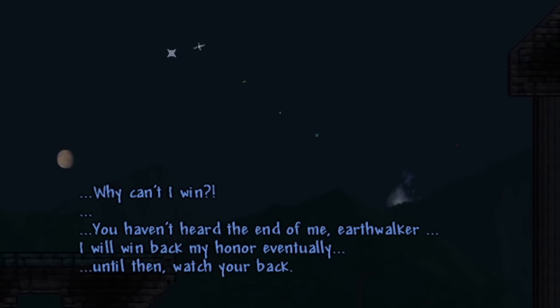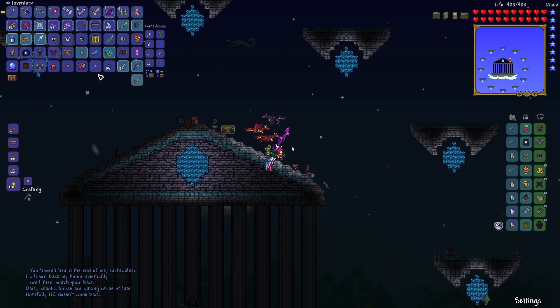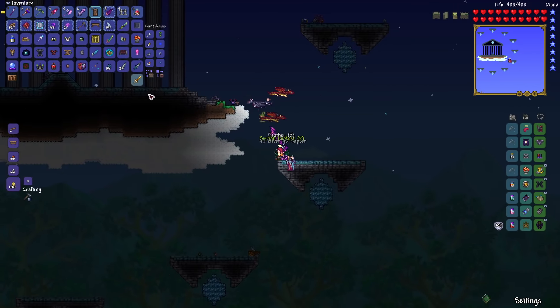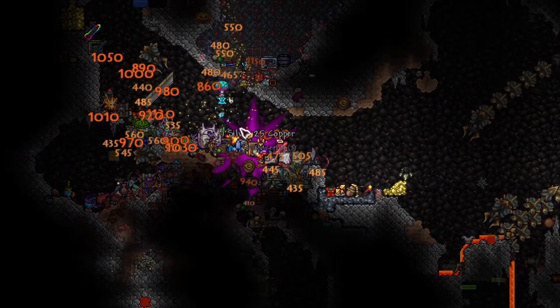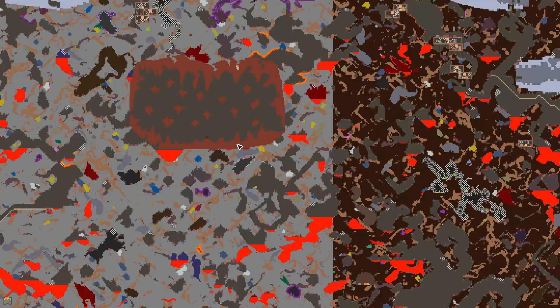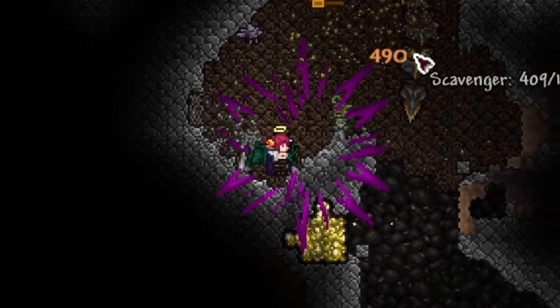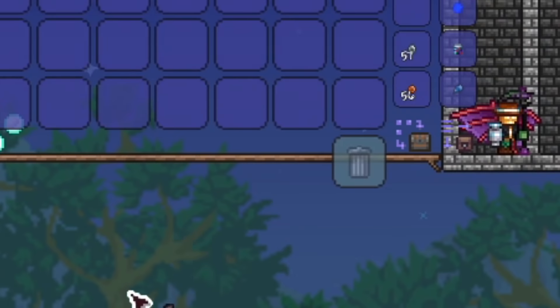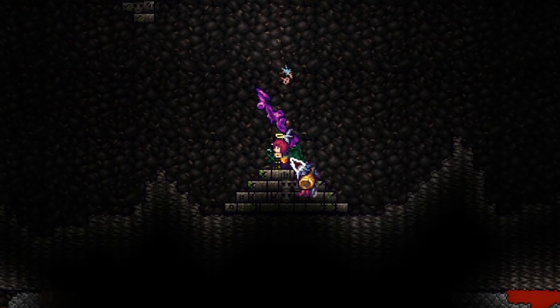We took out Athena's second form as well — there was a whole storyline behind it — and officially beat Athena, moving on to the next boss: Worm King Greed. For this I needed to farm a very special set of materials in their dedicated biome, which kind of looked like an underground poop palace. We got all the materials, crafted the summon, and went to fight Worm King Greed.